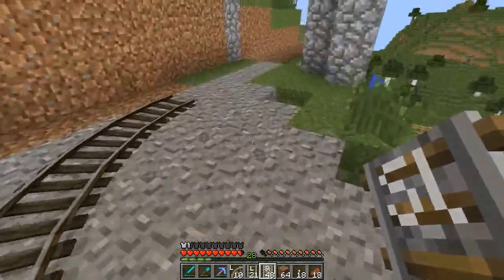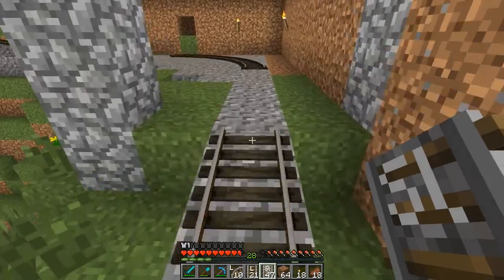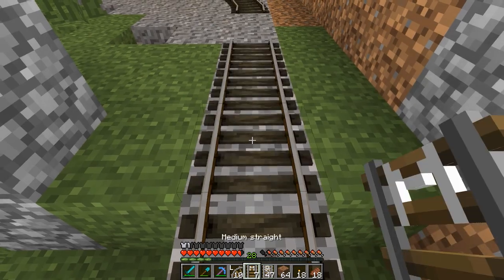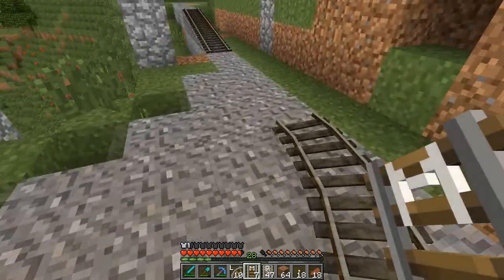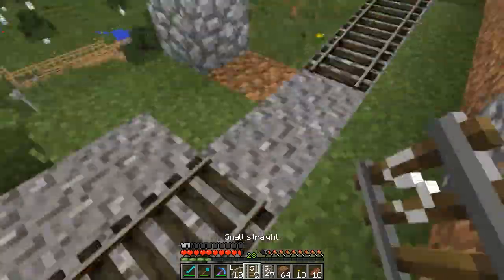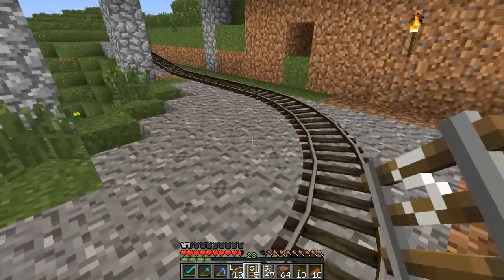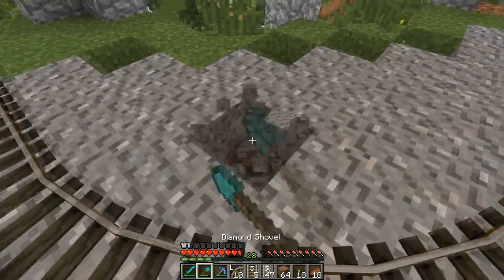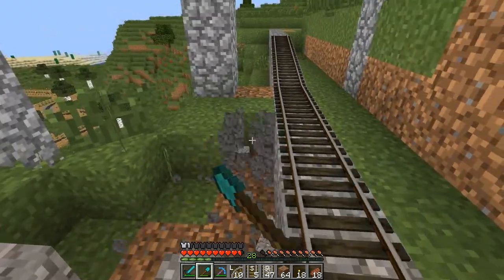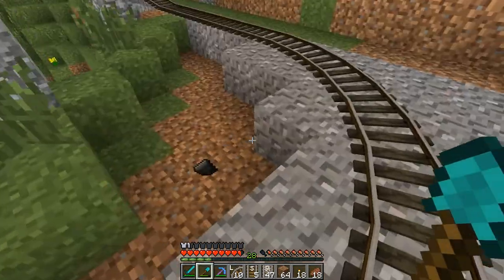Looks like I'm gonna have to put a couple of mediums in there - medium tracks that is. There we go - let's put a medium in and see what happens. Put a medium in, and do that there. So we need two small ones in there - I don't know if I've got any small ones. Oh I have - many small ones! And that little bit of rail circuit there is complete. Just use this to chop away all the excess.